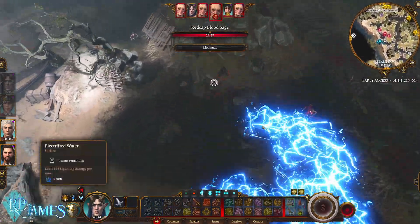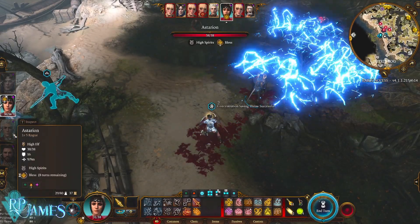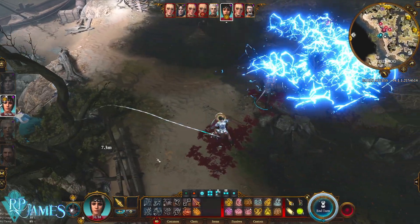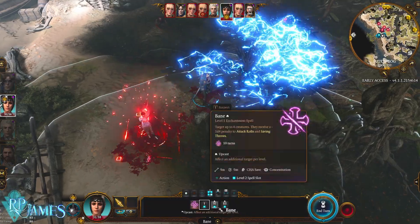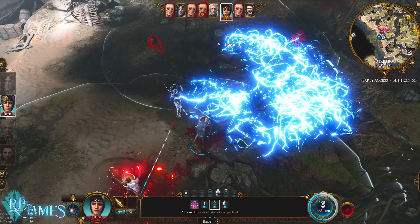What I love about this character build is that you're going to be able to make a Thunder God with either a Fighter, Paladin, Cleric, or even Druid — we're going to make a little bit of changes when it comes to the Druid — but basically, you are going to be able to become a Thunder God, thanks to these items I'm going to showcase right now.